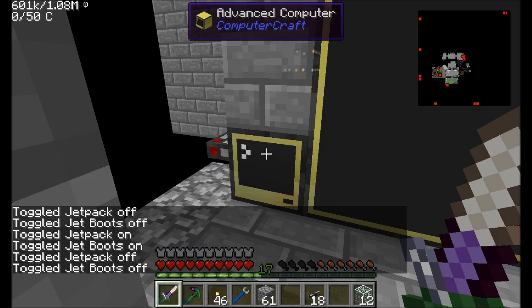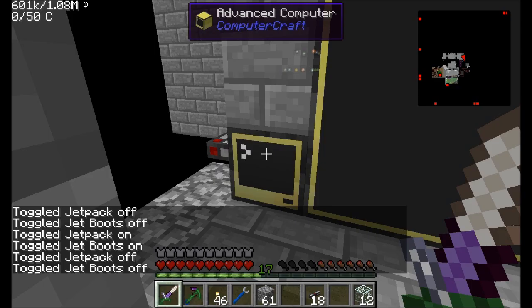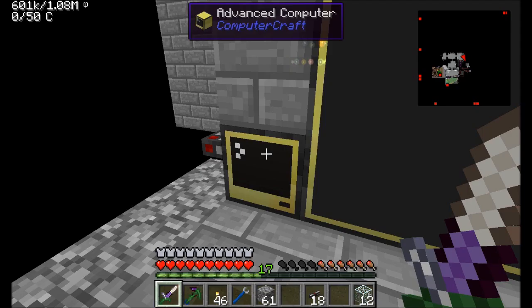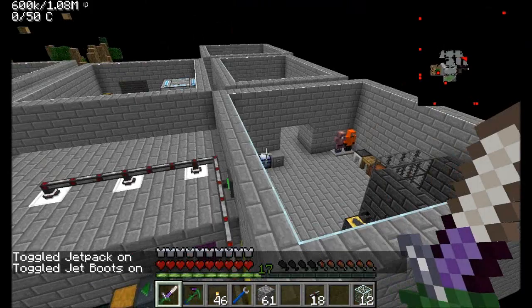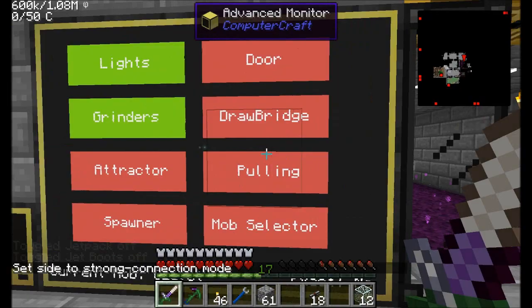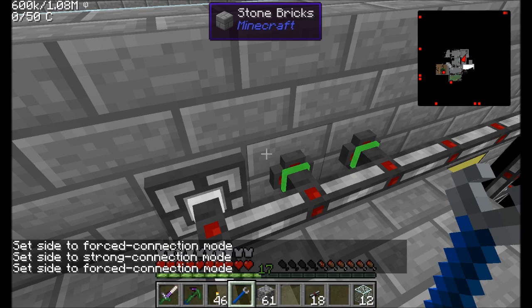Let's reboot. The door doesn't work — that's because by default, they won't be in strong connection mode. But you can toggle it to set the side to strong connection mode. And you'll notice that now — there we go — we've got the door there. So I'm going to set that on all of these. Side connection mode is important because it's what's going to allow this thing to transmit its signal from the stone bricks to the drawbridge underneath it.